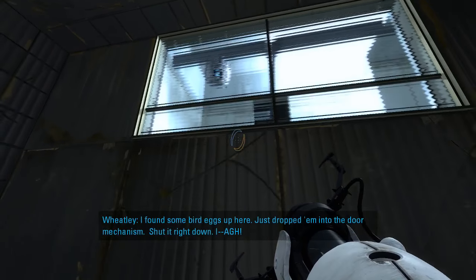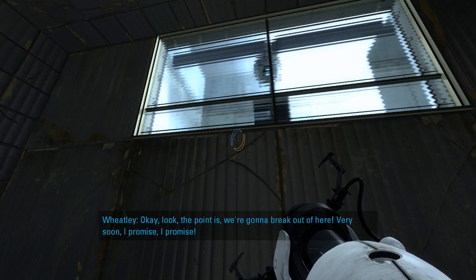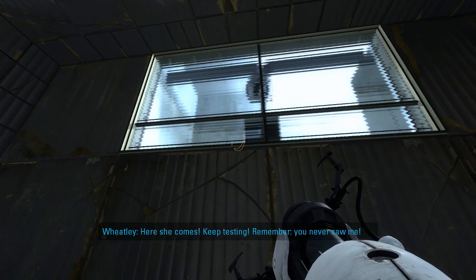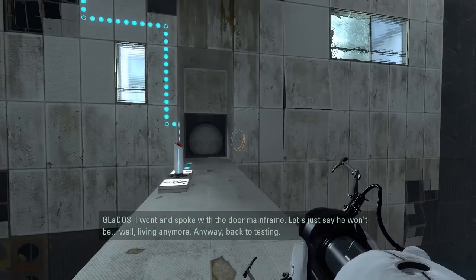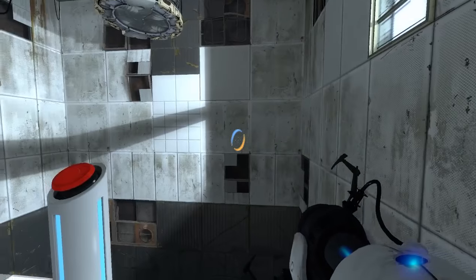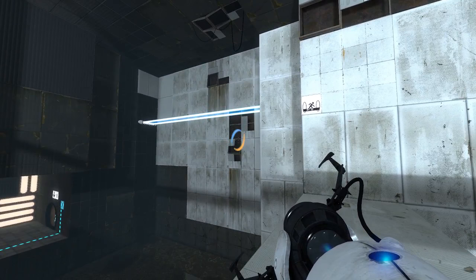Let me in! Hey, up here - I found some bird eggs up here. Just dropped me to the door mechanism, shut it right down. Bird bird bird! That's probably the bird that laid the eggs, livid. Look, the point is we're going to break out of here, alright, very soon. I promise, I just have to figure out how to break us out. Here she comes - keep testing, remember you never saw me. I went and spoke with the door mainframe - let's just say he won't be living anymore. Anyway, back to testing. You killed the door mainframe? It was alive? I have so many questions. I guess Wheatley kind of feels alive. Also Wheatley is amazing. I'm terrified of birds for some reason even though they should be totally harmless to me. Everything's fine.